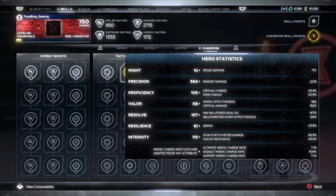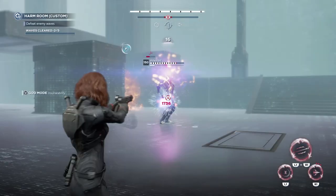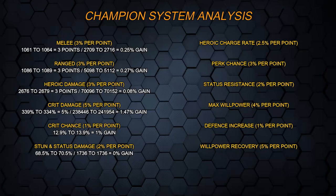Next up we have your stun and status meter damage. This should go up 2% per point — it's sitting at 68.5%, and after the upgrade it goes up to 70.5%. In gameplay, I've used an attack with status damage — it does 1,736 damage before, and after the upgrade it's doing the same amount of damage. As much as the wording 'stunning status damage' would suggest it increases your status damage, it doesn't look to do that. It may apply to dots like a gamma dot, which would be really hard to track. Whether this one's working or not is hard to say, but at the moment I would avoid it regardless.